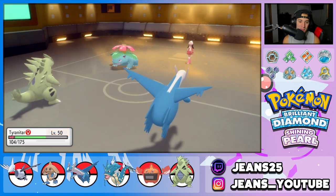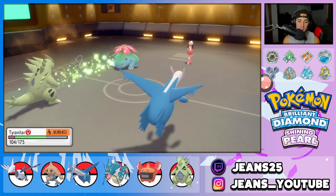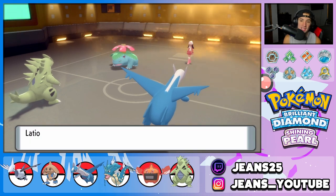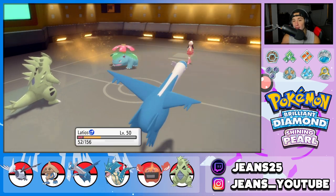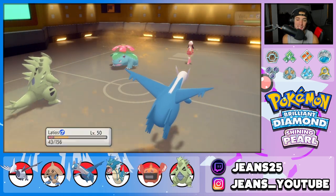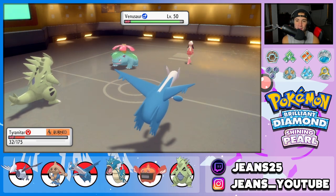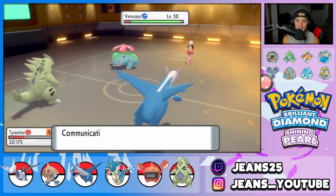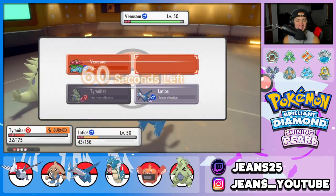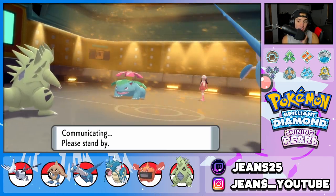We get rid of Gardevoir — take some Life Orb damage. Venusaur goes for Giga Drain which we soak, but that's some big damage. Sorry Venusaur — we outspeed you. I'm just going to drop a Psychic and murder it. Little plant frog — he's definitely a frog with a plant growing on his head. We drop a Crunch and a Psychic. I think our opponent might just forfeit because he knows it's GG.